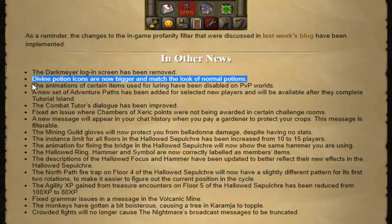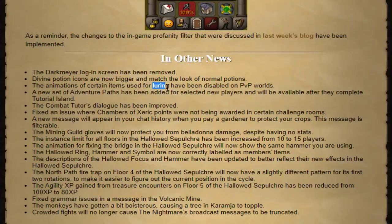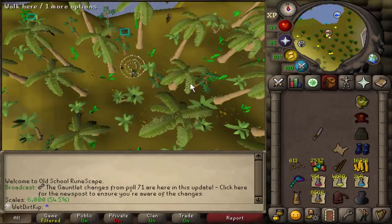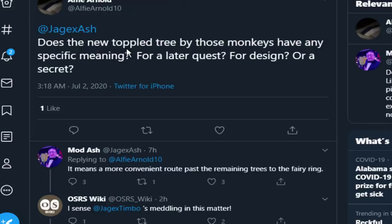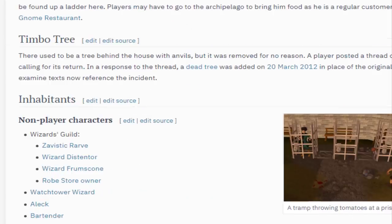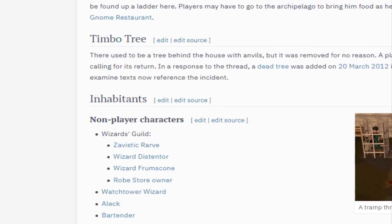Divine Potions are actually normal size now - this is what they look like instead of those little tiny icons. They fixed some things used for lures on PvP worlds, although people always come up with new stuff so that probably doesn't change too much. And last thing - the monkeys have got a bit boisterous, causing a tree in Karamja to topple. I saw this on Twitter - it's a more convenient route past the remaining trees to the Fairy Ring. Apparently it's a reference to something in RS3 about a tree and anvils being removed.